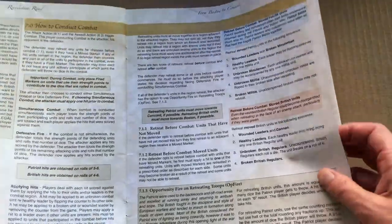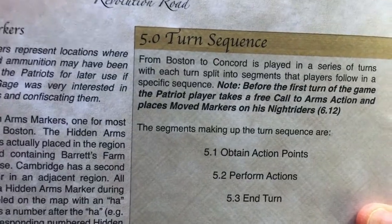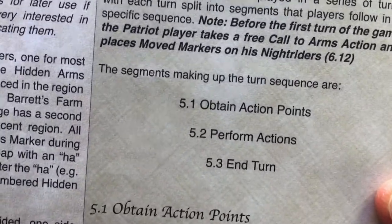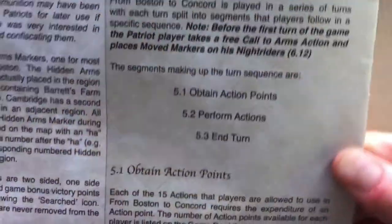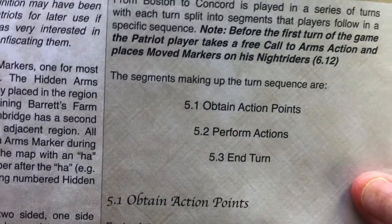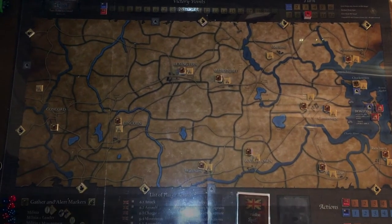There are a couple of minor ambiguities and small discrepancies in the rules that I needed to double-check, but basically I found it quite clearly laid out. For anyone with wargame experience this is not terribly complicated to follow. The sequence of play is very simple — you obtain action points via a card draw, perform your actions, and then do some basic end-turn maintenance removing markers.